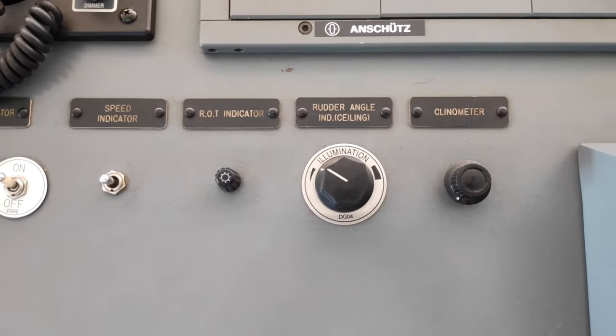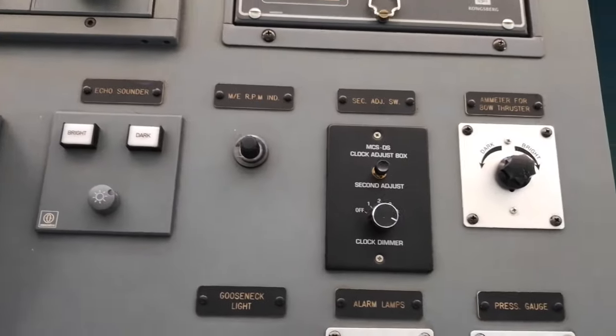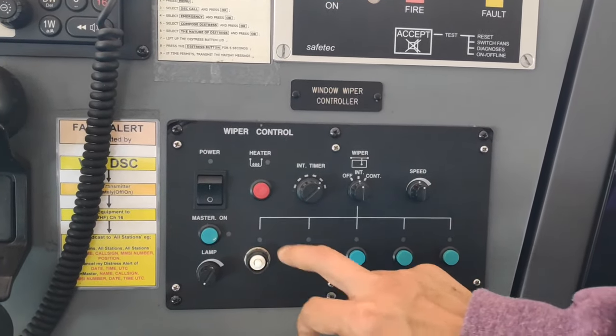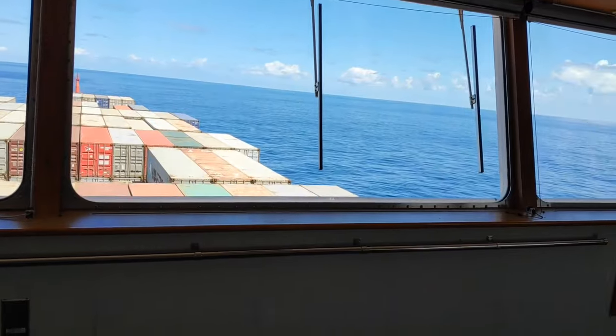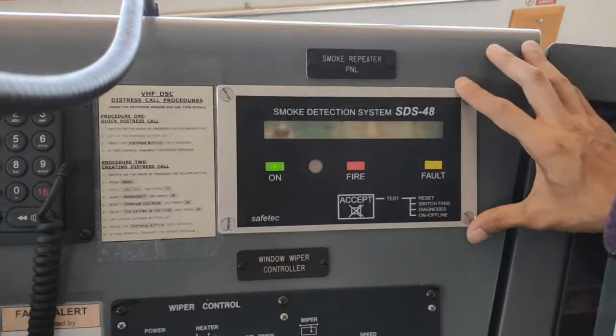This is all about lightings. And this is the wiper for the windows — when it is raining we can use the wiper, same as in a car. This is the cargo hold smoke detecting system. And the navigation lights — if we are navigating, we put navigation lights; if we have a dangerous cargo, we put dangerous cargo lights; going through Singapore Strait, Singapore Strait light; Panama Canal light. Different sorts of navigation lights.